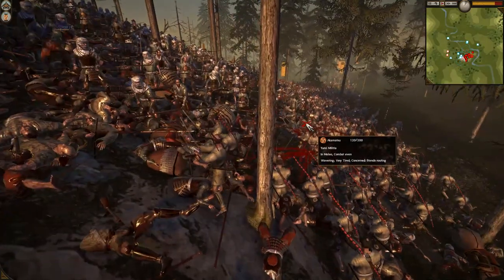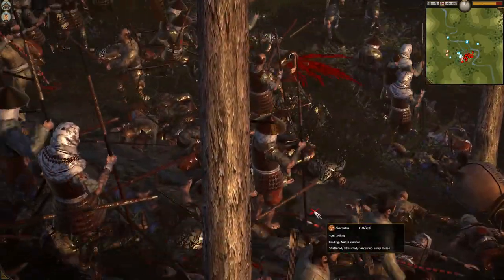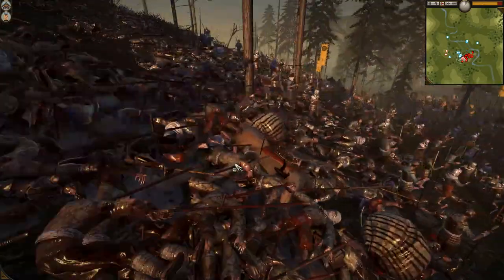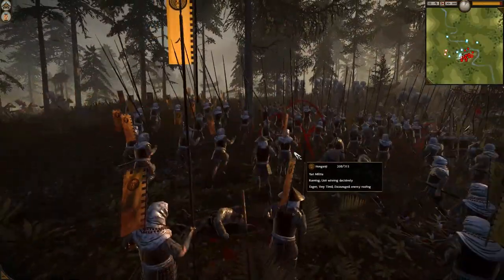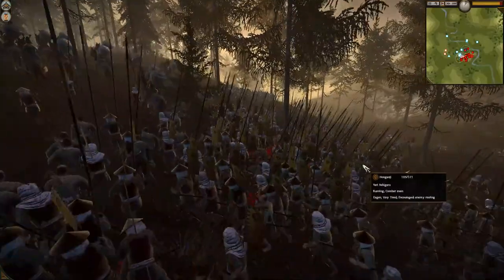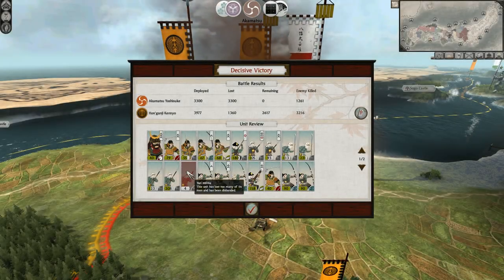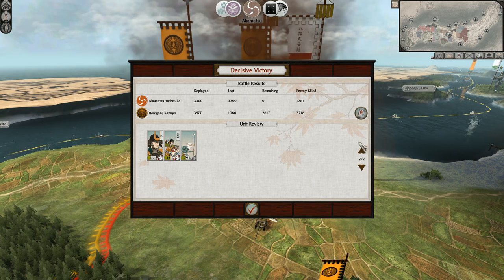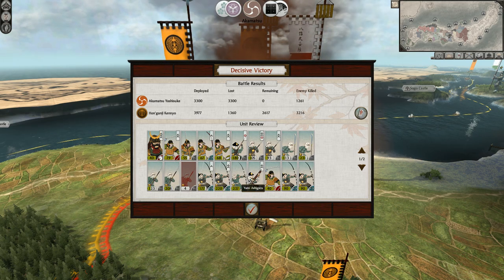Our reinforcements have defeated the enemy's katana cav and we've got horsemen on the scene on our side. That hillside is absolutely covered in bodies. We need to make this battle count by chasing down all these routing archer units to make sure the enemy army is finished off. Soon we get to this result: the enemy lost absolutely everything down to the last man. We lost over a thousand men ourselves, including one full unit, and it's going to take a long time to get those troops back. So we're in a weakened state, but we still have enough stuff alive to probably take their castle.